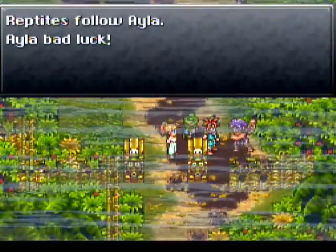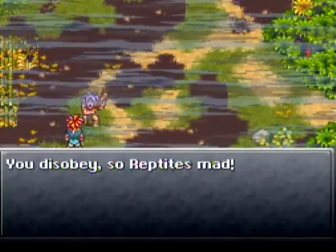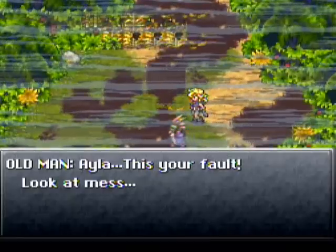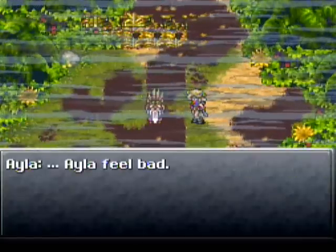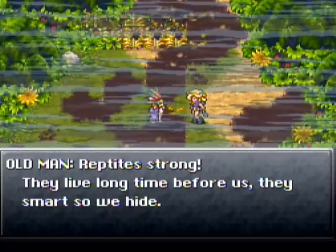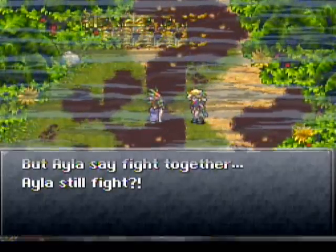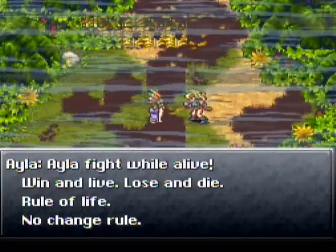Reptites take — reptites hurt all the fight. What do now? Fight back. Reptites follow Ayla — Ayla bad luck. No she's not. Oh, maybe she is. Those who fight — killed. You disobey, so reptites mad. Yeah that's okay. Hey, this is your fault — look at this mess! Reptites follow you, no village now — ruined. Ayla feel bad.